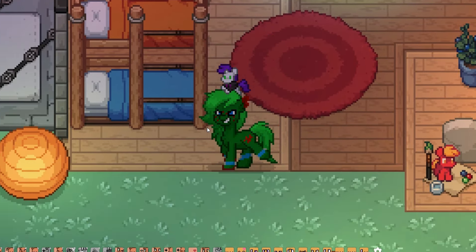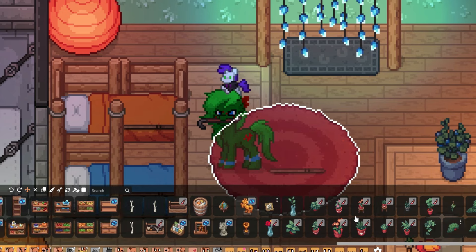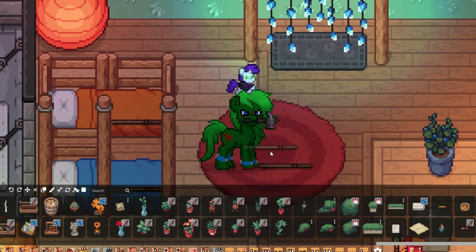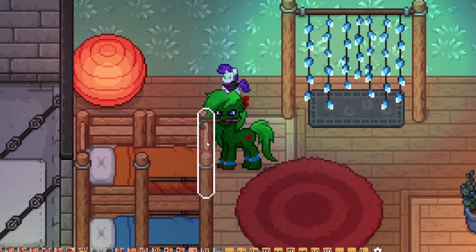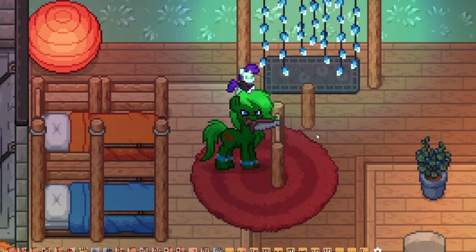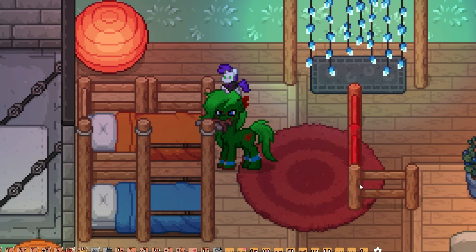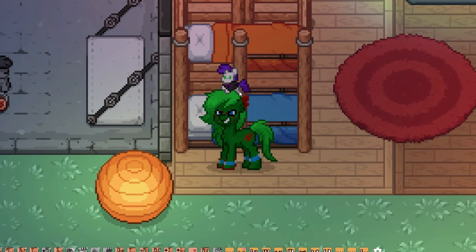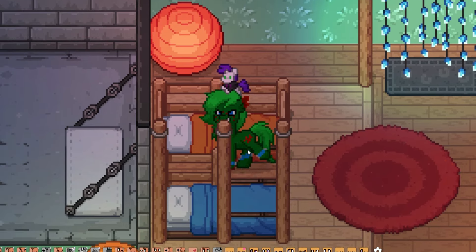Next we have bunk beds — a super simple design. They're using pointing sticks for the ladder going up. Instead of using walls, they use the actual items as fences so they can get a more precise position, which makes it look much better. They're using two different beds. This one is probably the hardest to make because it relies on everything being just precise.